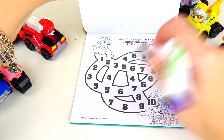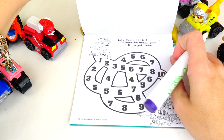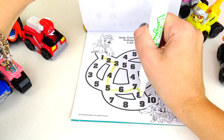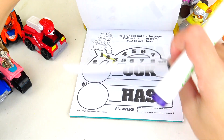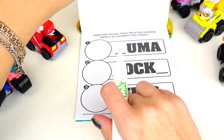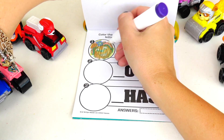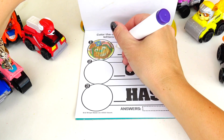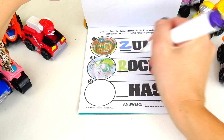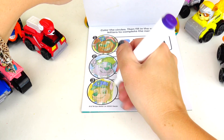Help Chase get to the pups! Here are the pups — follow the maze from 1 to 10 to get there! 1, 2, 3, 4, 5, 6, 7, 8, 9, 10! Whoa, that was really easy! Color the circles, then fill in the missing letters to complete the names! First one is Zuma, next is Rocky, and here's Chase!